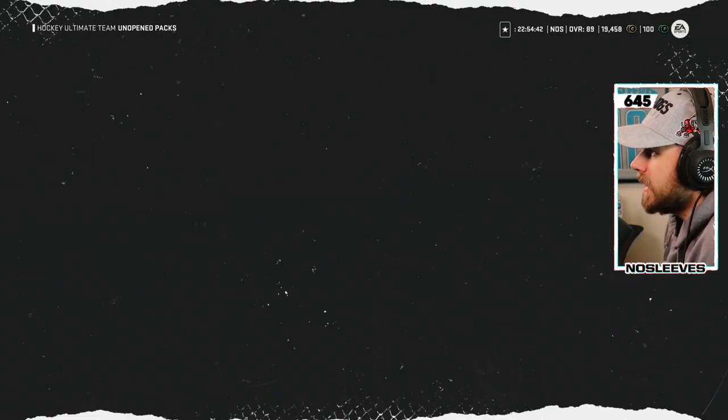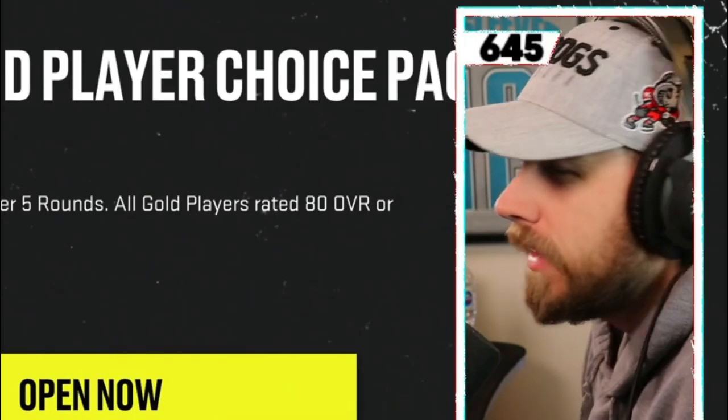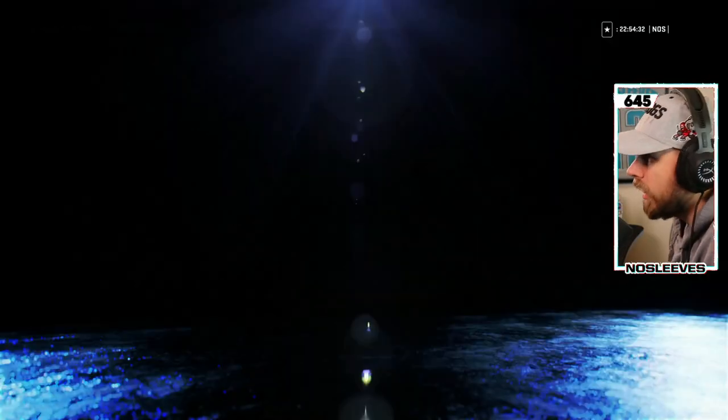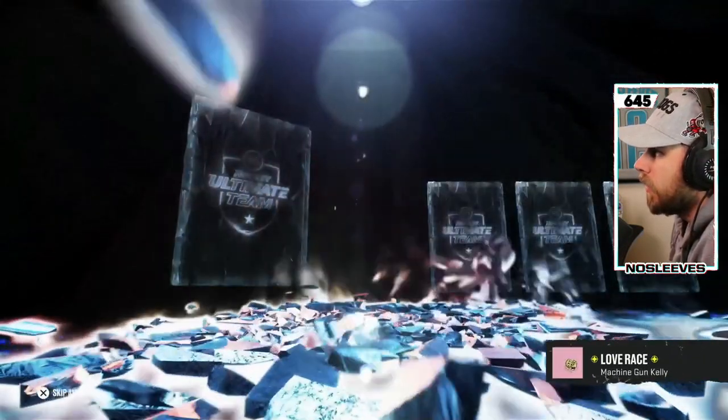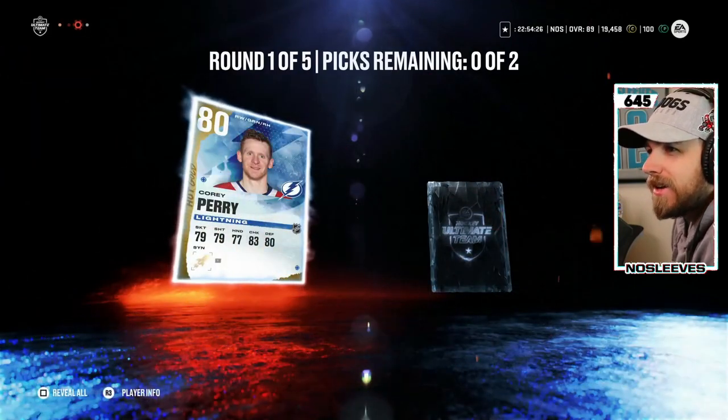Can't wait to see what huge pulls we get here. Ten players over five rounds, all gold players rated 80 or higher. What are the odds I don't get anything higher than an 83? Round one, pack one — we're underway. We get an 82 Monaghan, 80 Eric Johnson, 80 Corey Perry, and Olivier Adam.